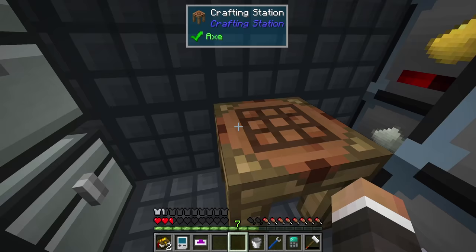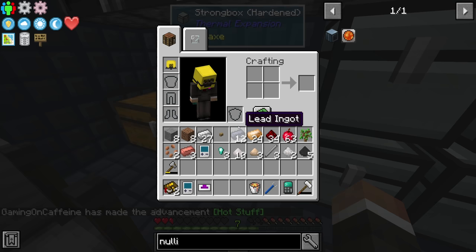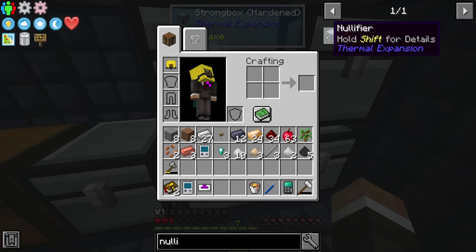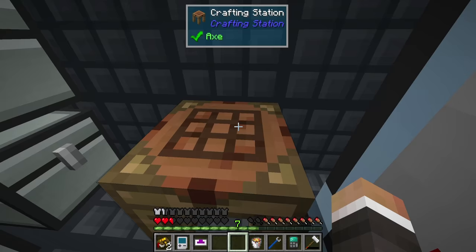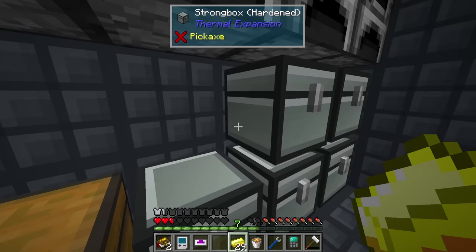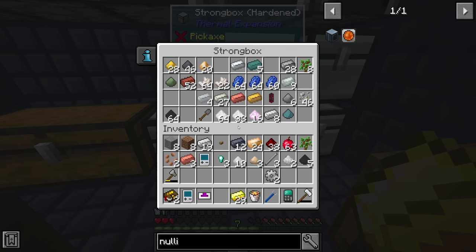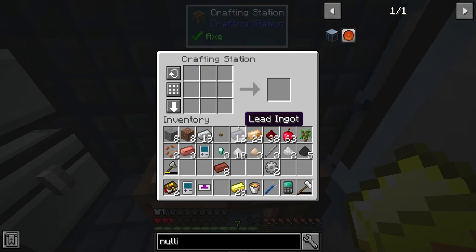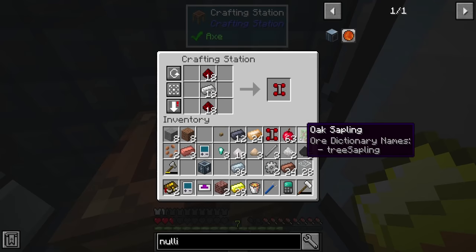Now that we have our first diamond nugget, the initial plan is to get a refined storage system up and running — we can finally get rid of all our strongboxes and move into a new world of storage. Not only will it free up a good deal of physical space, it's also going to make it significantly easier to find things. Opening up a terminal and searching for an item is much easier than digging through all these chests.